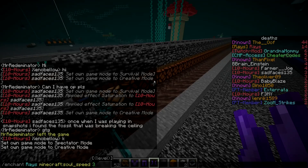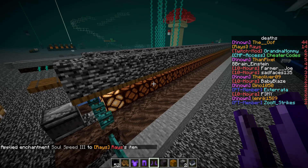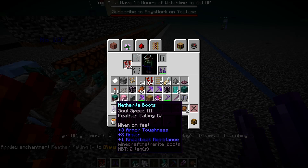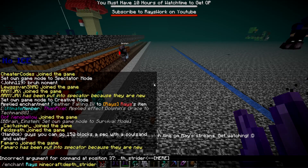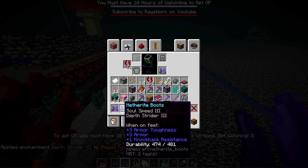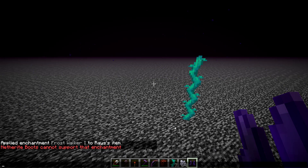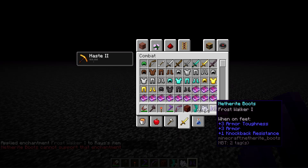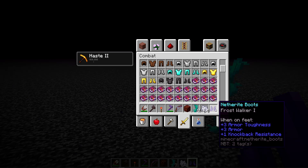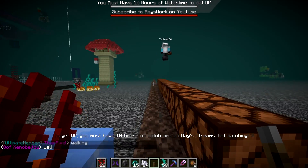Next we tested the Soul Speed 3 enchantment on boots. You can combine it with Feather Falling 4, and yes, you can put Soul Speed together with Depth Strider. You can't combine Depth Strider with Frost Walker, but Soul Speed can go on boots with pretty much any other enchantment.